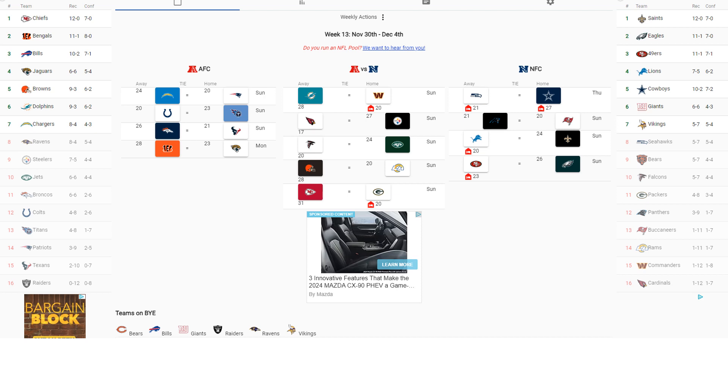Week 13 is a slow week with really only one key matchup: San Francisco 49ers at the Philadelphia Eagles, where Philly wins 26-23, helping the Eagles climb further in their conference.